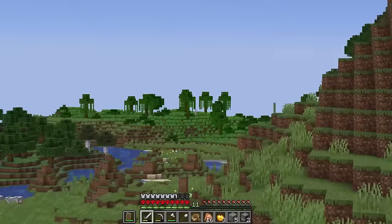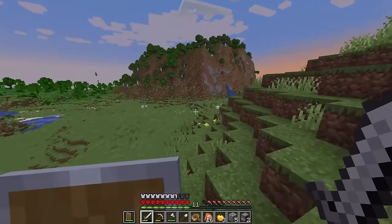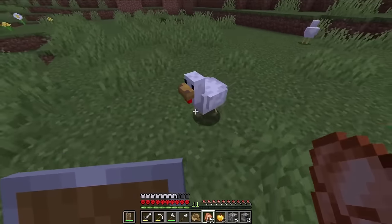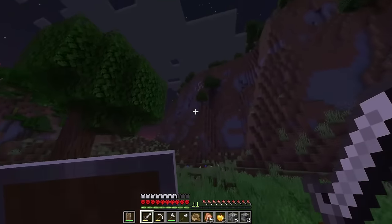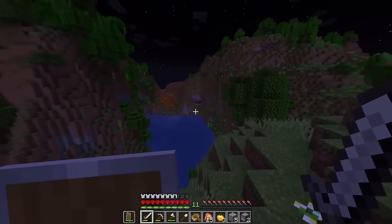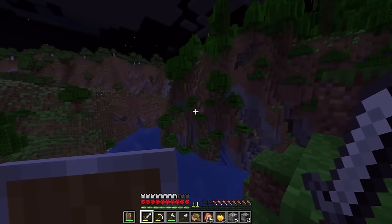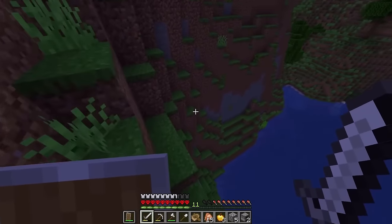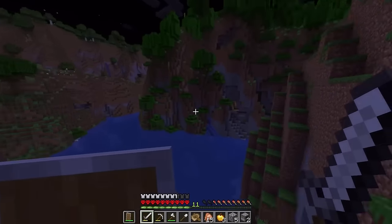Those biomes are actually really cool - it's like jungle edge or something. Hopefully the other side of this we'll find a snowy one because if we can build around this jungle as well that'll be really cool. This is a cool area - it's got like the badlands, jungle on the hills, and also this grassy area. Actually I think I've decided I'm gonna build on this area because this little lake is way too cool to not build on. Over on that wall looks like a perfect place to start our base.